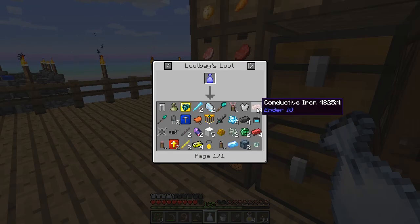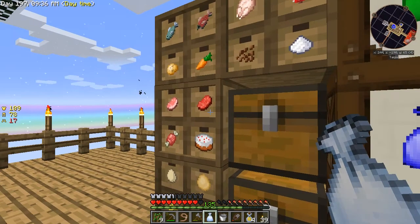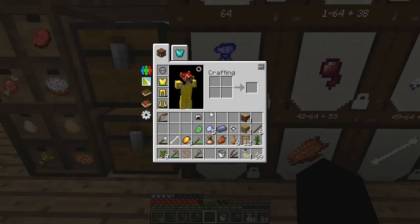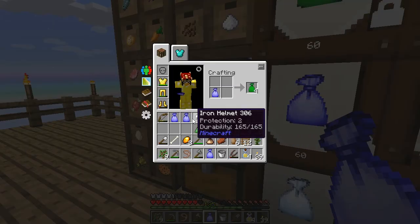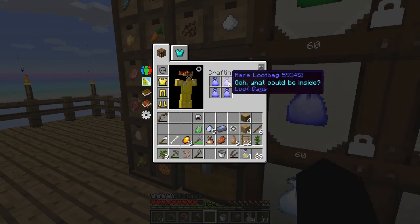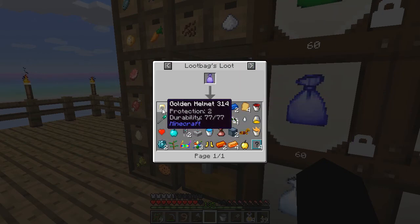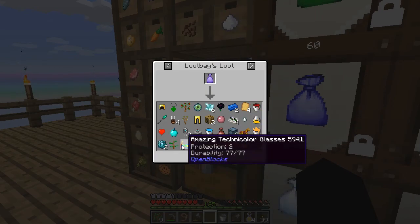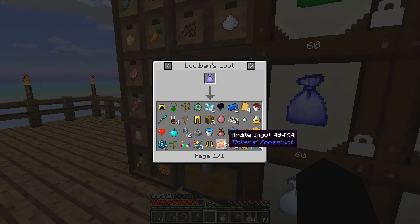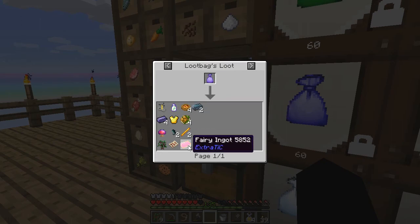Very interesting. Conductive iron — you can get all of the dark steel. That's going to be quite useful. Should we try an epic one? Let's try an epic one. Let's make an epic one. Epic. And if I do usage on this — oh my. Page one of one and it's two pages, which is interesting. You can get sushi? Golden apples? You can get all sorts of interesting things from this. Brewing stands? Thormium? What? I don't understand any of that.